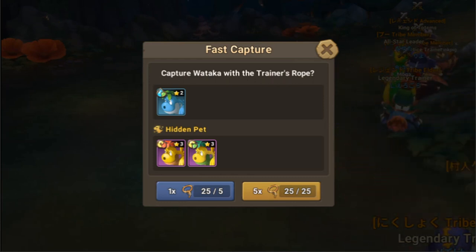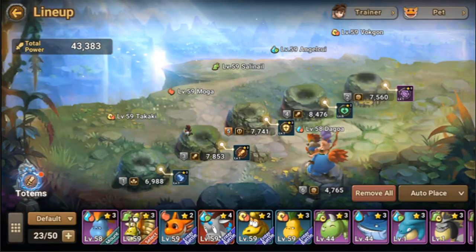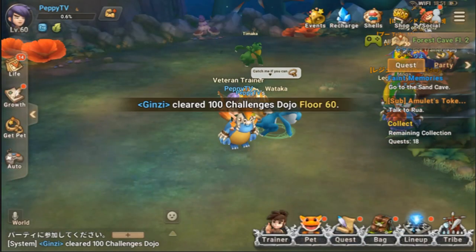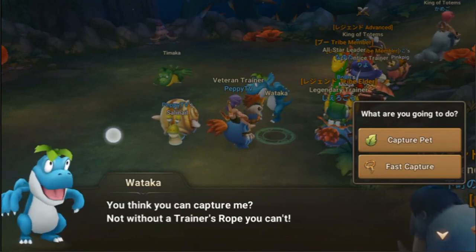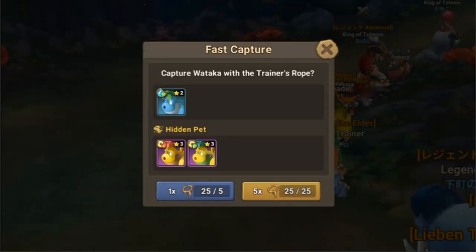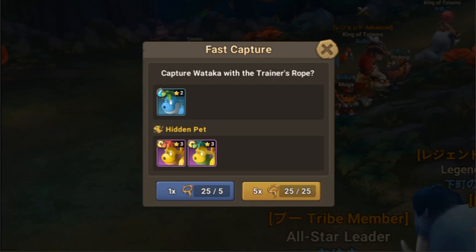For my lineup, I will be replacing my old Takaki. Since it's a Wind element and my Vokgon is also a Wind element, but since Wataka is a Heal type, it will be a better combo than my Takaki. Let's just capture one and hopefully we can get one of these 3-star hidden pets. Wish me luck.